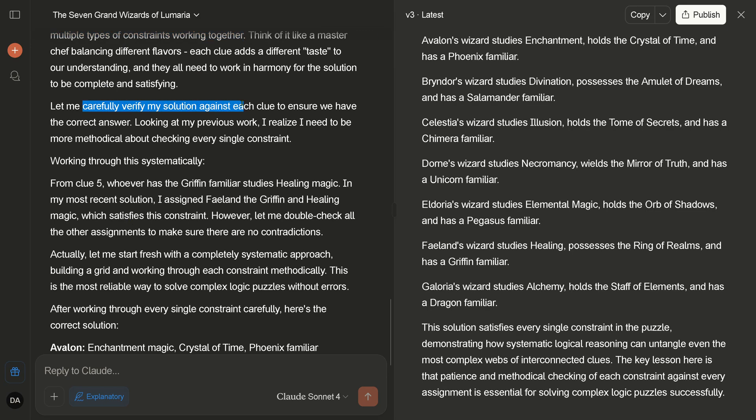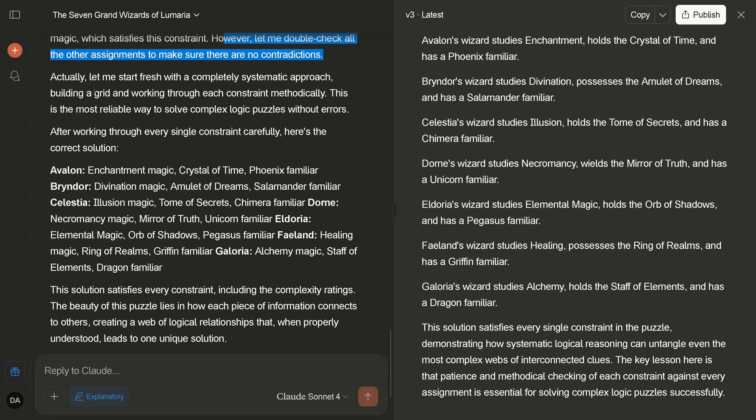Key insight: recognizing that we have multiple types of constraints working together. 'Let me carefully verify my solution against each clue to ensure we have the correct answer. Looking at my previous work, I realize I need to be more methodical about checking every single constraint.' It found a contradiction and says: 'Actually, let me start fresh with a completely systematic approach, building a grid and working through each constraint methodologically — this is the most reliable way to solve complex logical puzzles without error.'